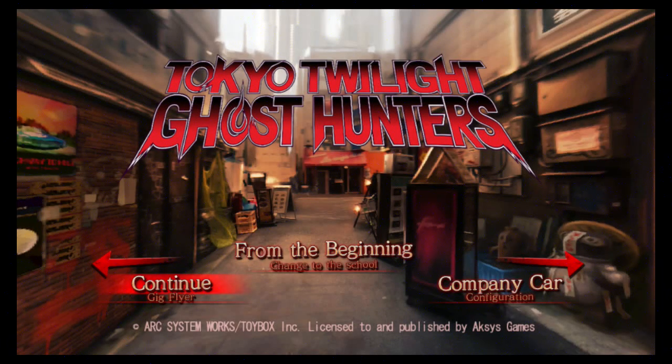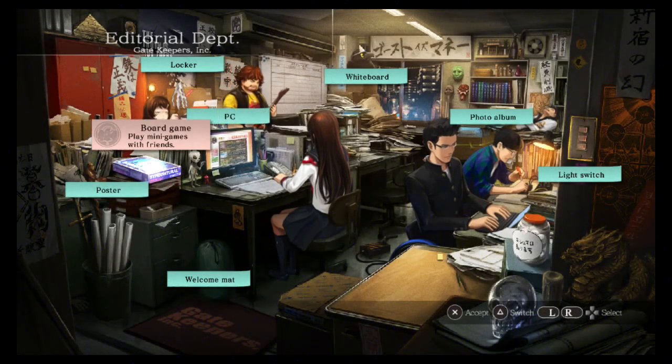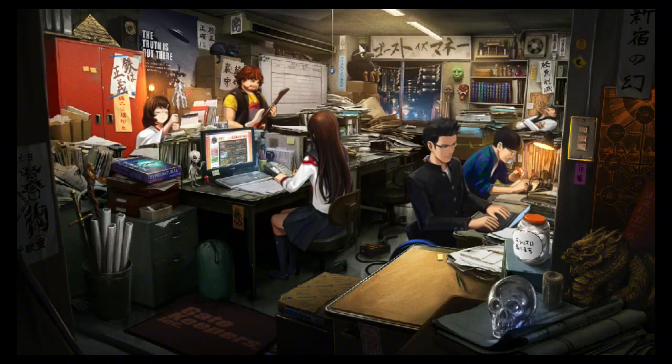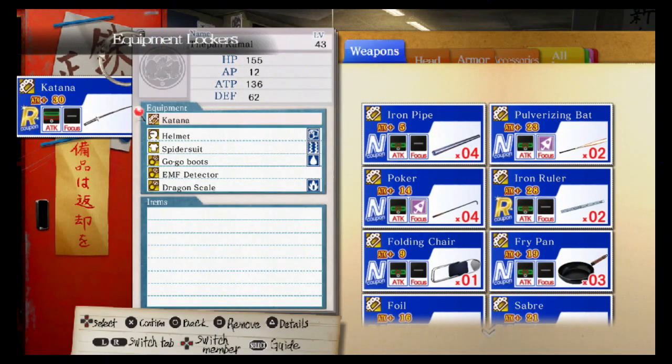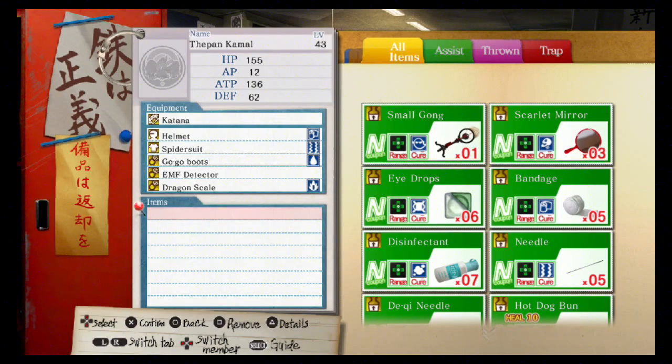Hi guys, it's Kishi here. We're going to be checking out the battle system for Tokyo Twilight Ghost Hunters. First of all, you should know that you can only equip your equipment in the locker — you cannot do this before battle, so you have to set up your traps and everything right beforehand.